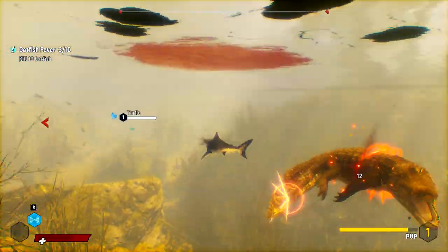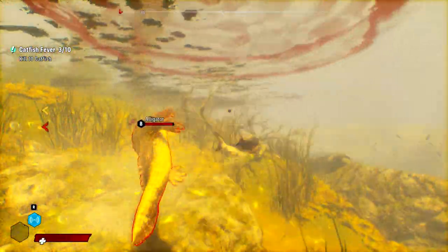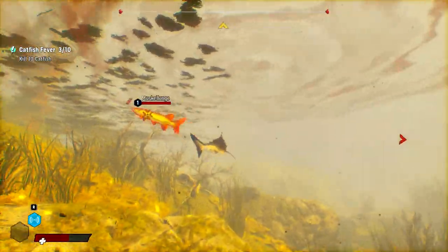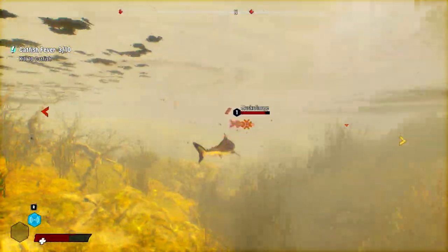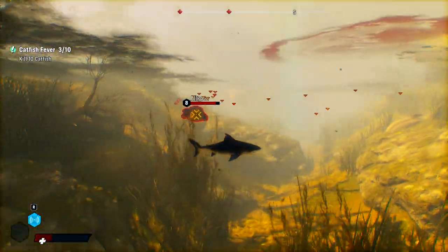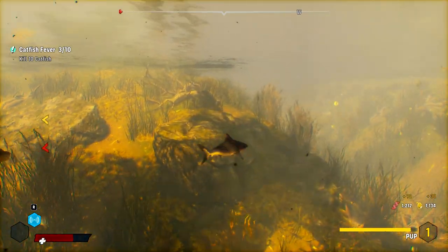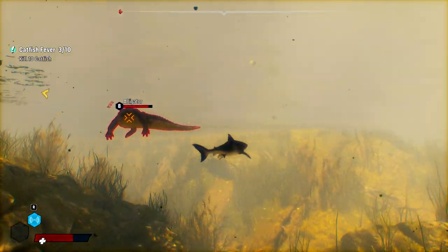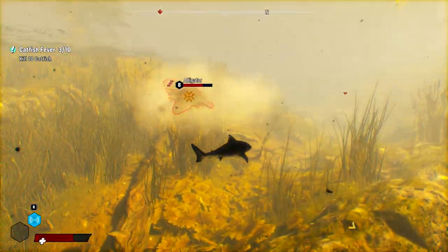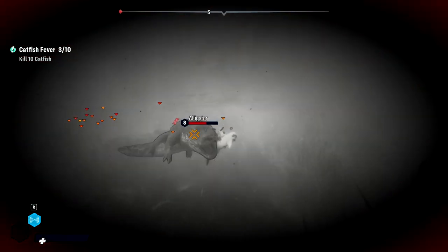This one's not expecting us, so let's annoy it. Double teamed by an alligator and a muskie? Let's take the little one first. These alligators hurt. You need to click and thrash to actually kill them — thrashing doesn't kill them on its own, it just keeps them in your mouth. The tail swipe really hurts.